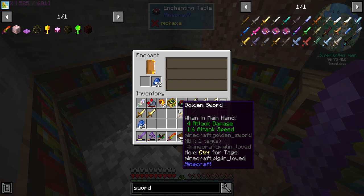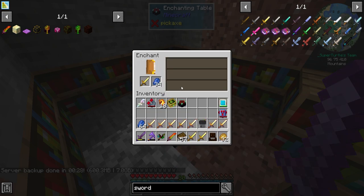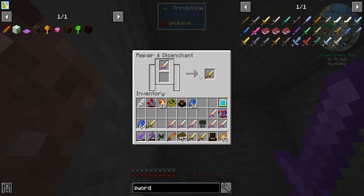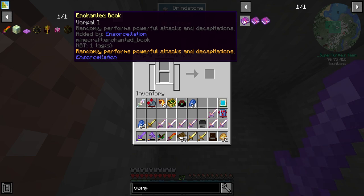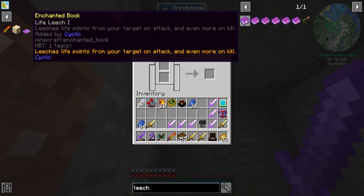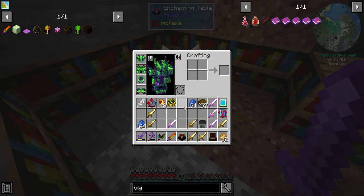Okay so energy disruption, beheading — something we're going to want. We definitely want to get sharpness — sharpness 3, not that good; sharpness 4. We didn't get really anything great there. Vorpal — what does Vorpal even do? Randomly performs powerful attacks and decapitations. Okay, Vorpal 3 — maybe something we want. Soulbound — something we want. We can go ahead and get rid of the ender disruption. Beheading — something we definitely want. We don't need leech. Vigilant — don't really want that. Let's see how this disenchanter works, I'm going to throw it right on top here. It requires power.